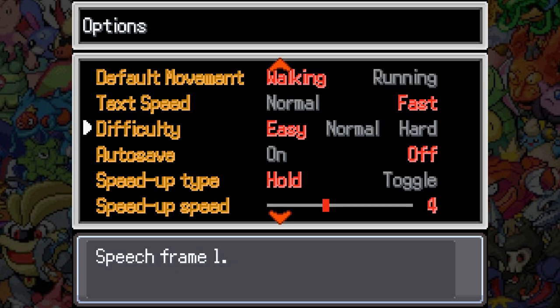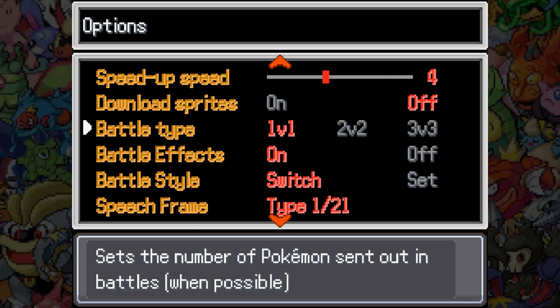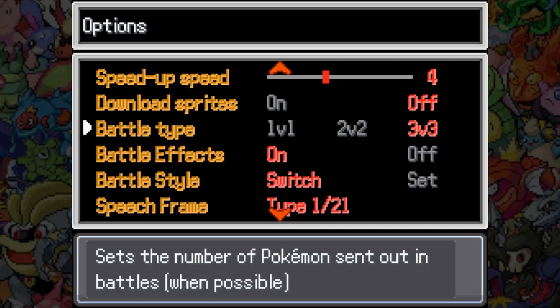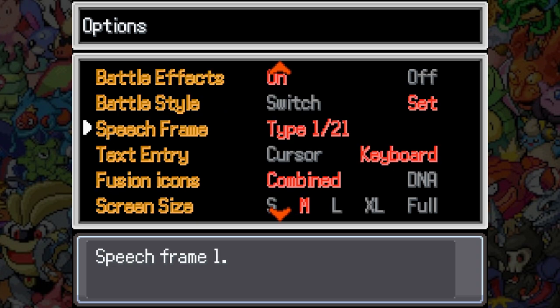In the options menu: difficulty, which I can change at any time — that's nice. Speed up — there's a speed up button, alright. Download sprites: off, because that breaks this offline version of the game. Battle style — I'll start on Set mode, I'll start being disciplined, and I'm not going to use switch mode unless it really proves to be a problem.